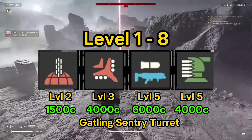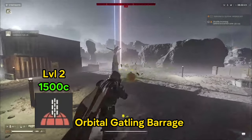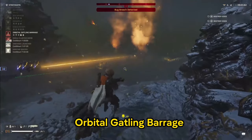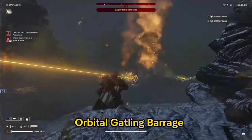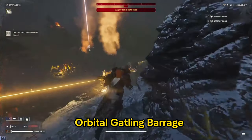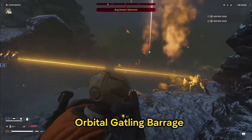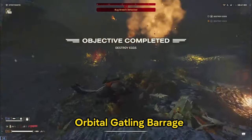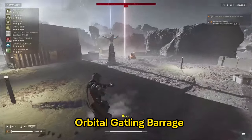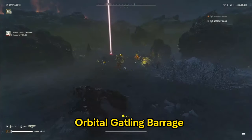Now let's dive into each of them a bit deeper. The Orbital Gatling Barrage at level 2 is one of your first airstrikes that covers a wide area — it comes down as a barrage, not a single drop. Beyond handling early enemies and cruising through early missions, it can also destroy eggs. At level 2 you're already able to destroy eggs from a distance; it has such a wide spray that it can take out all three sites and all 60 eggs. If you don't get them on the first one, follow it up with the Eagle Cluster Bomb.